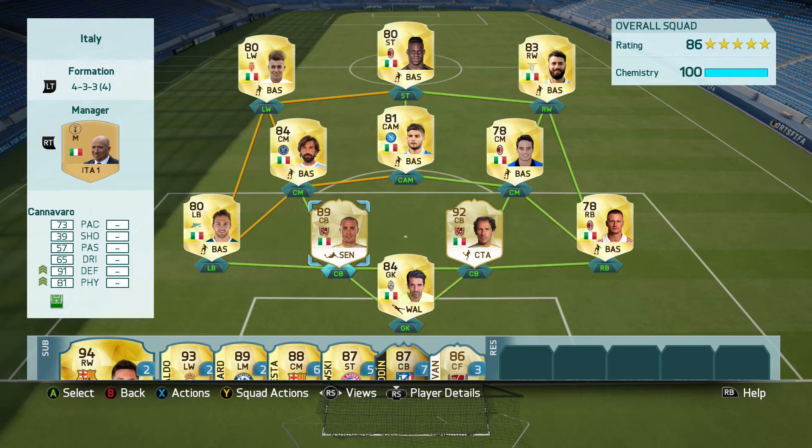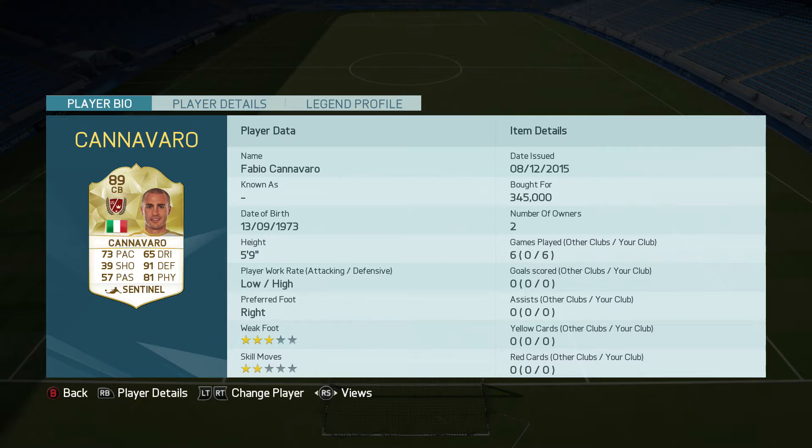Cannavaro is a great defender — a great tackler, so strong, a brick wall and a bald beauty at the back. I really enjoyed playing with him. For those who don't know, Cannavaro won a World Cup with Italy, won the Ballon d'Or, and played for many Italian sides including Napoli, Parma, and Juventus, as well as Real Madrid. This guy had an illustrious career and he definitely deserves a legend card on FIFA.